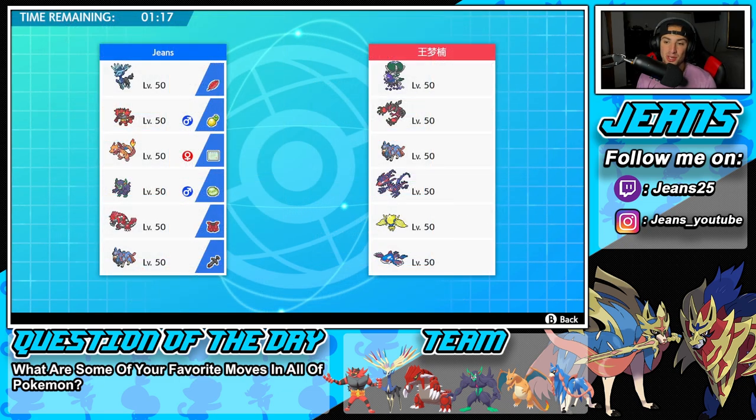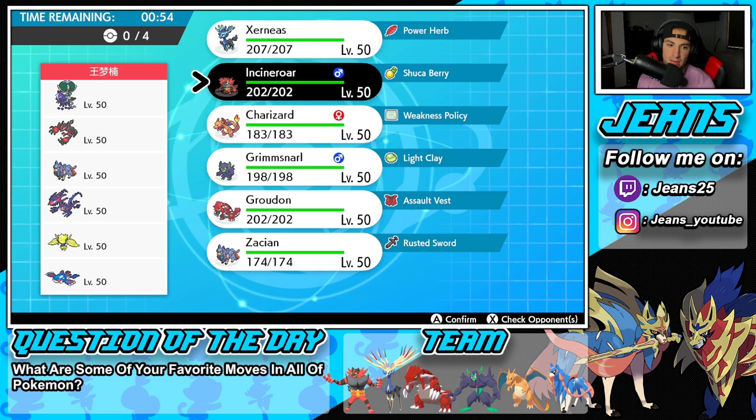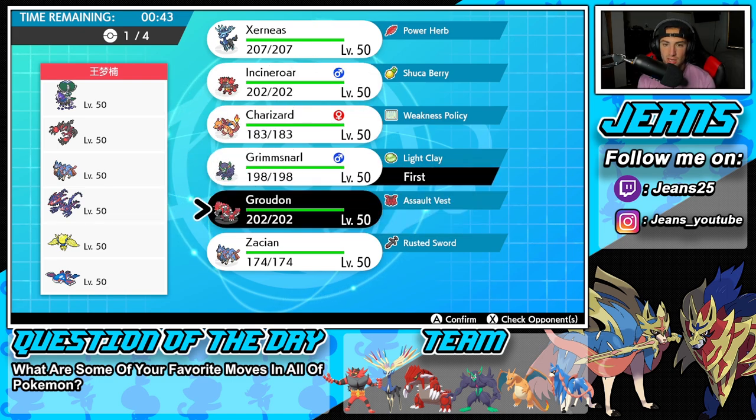First match is coming at you, and we're going up against a very strong heavy meta team. He's got Shadow Rider Calyrex alongside Yveltal, Zacian, Eternatus, Regileleki, and Kyogre. How should I play this? I could set up Screens turn one alongside Xerneas, but he could also lead Zacian. He has a lot of special attackers, so I'm leaning more towards Grimmsnarl just to set up Light Screen. But some more power does help — Charizard with Dynamax could give us speed, and we also have Scary Face.